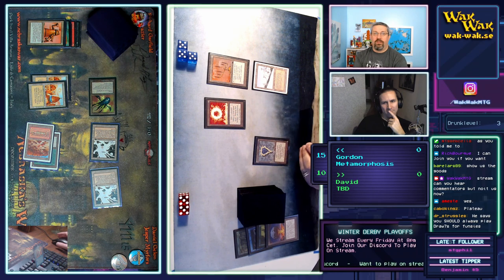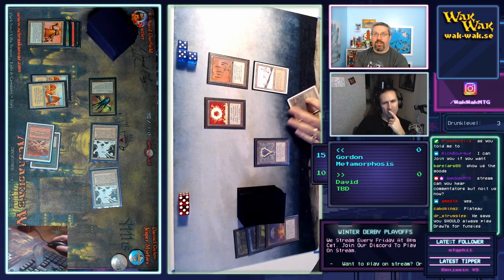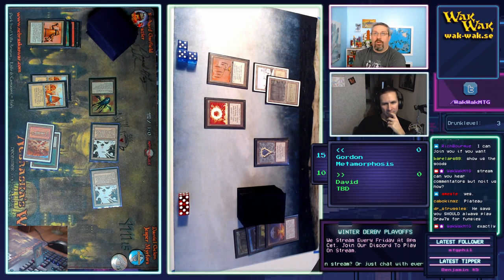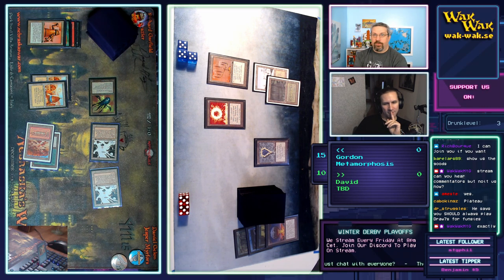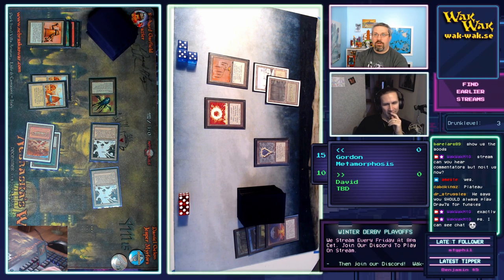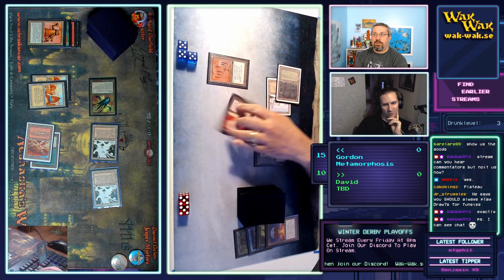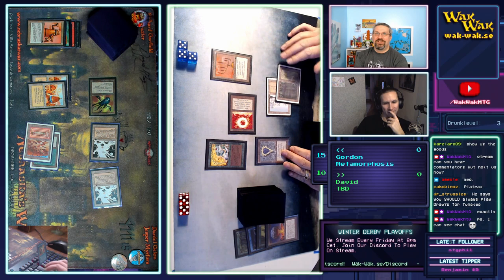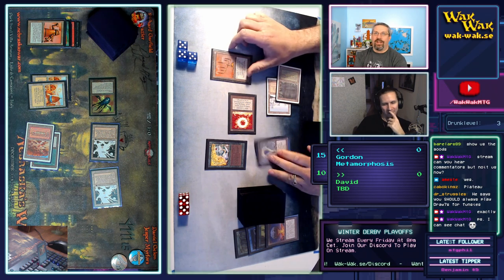Even with getting rid of the Trike, he's doing a lot of damage. That attack was for eight and David's down to 10, so David needs to figure out something here pretty quick. I think the Time Twister would end up helping David more than it would help Gordon. Gordon clarifies in chat that you should always play draw-sevens for fun — for the funsies. Oh, it's an Enchantress deck!